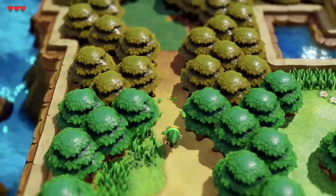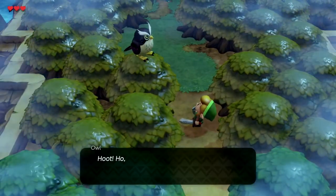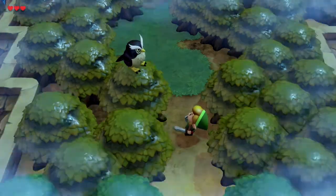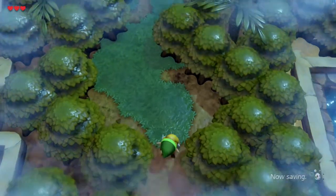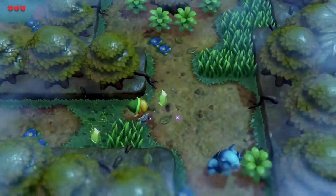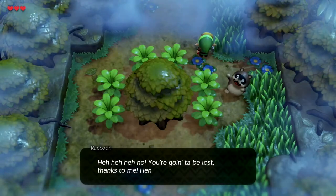To find the key for the Tail Cave, the first dungeon in Link's Awakening, you need to go through the mysterious forest, but you'll find that your path is blocked by a raccoon. He gives you a hint that he's sensitive to dust and powder, and he won't let you go north where the key is.